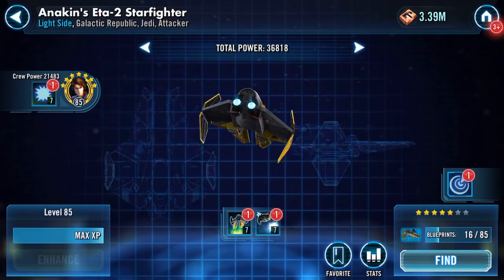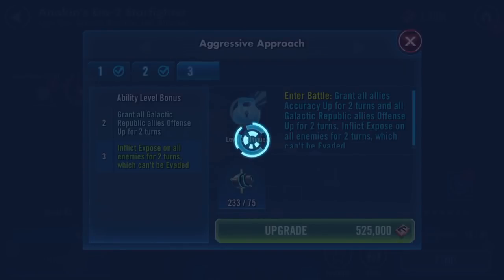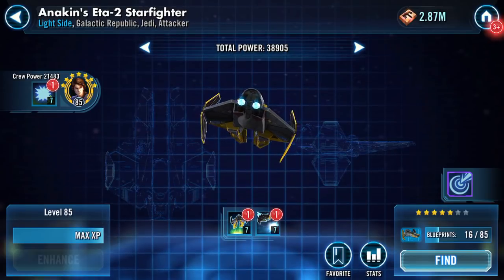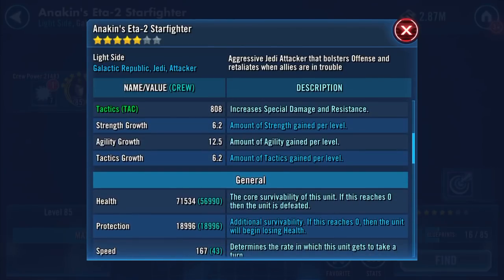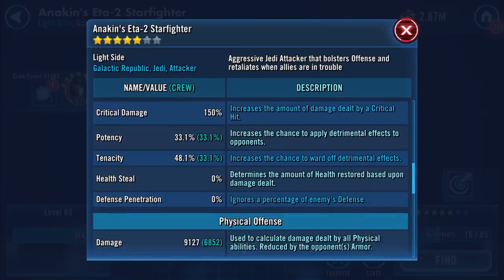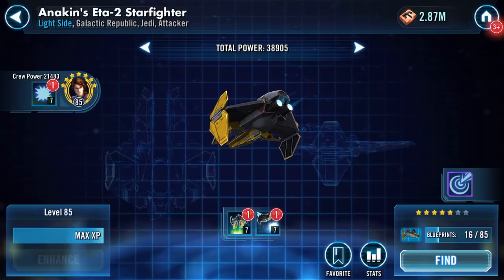That's all she wrote. I'm going to say yes and bang that one in as well. I'm almost up to 4.7 — that's two whoo-hoos! So to summarise the five-star stats: 71,534 health, 18,996 protection, 167 speed. Alright, I'm going to forget all these numbers — I want to play around a bit.